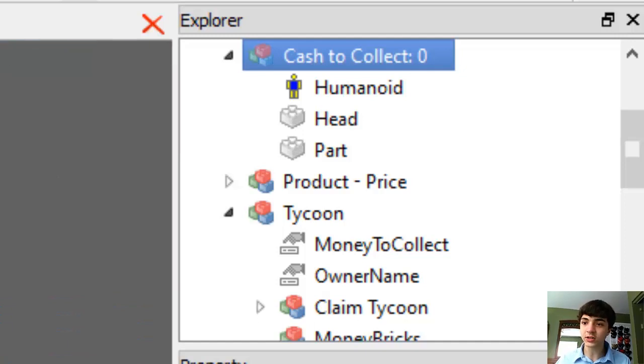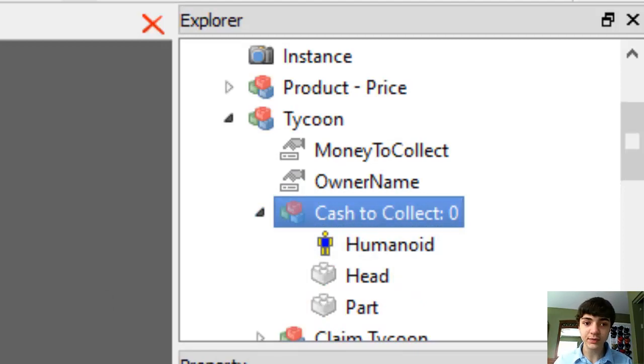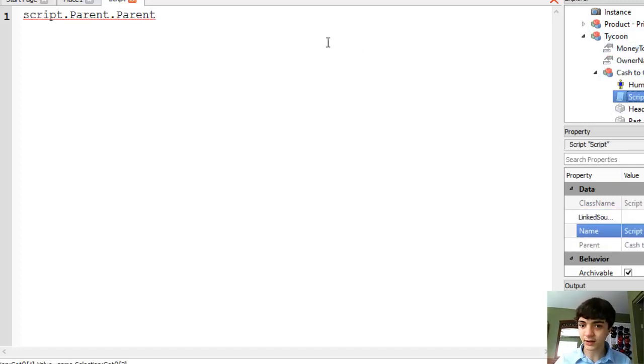Right now it's not going to do anything special — we have to insert a script. But before we do that, just for the point of having to look up the parents, let's move it into the tycoon. You're not going to be buying this, so putting it in the tycoon will work just fine. Let's insert a script into here. This script is basically going to have two handlers for two different events on two different objects. One will be actually stepping on the part, which gives you the money. The other will be every time money-to-collect changes its value, so that it can update its name. We're going to do the updating name first, so: script.parent.parent.